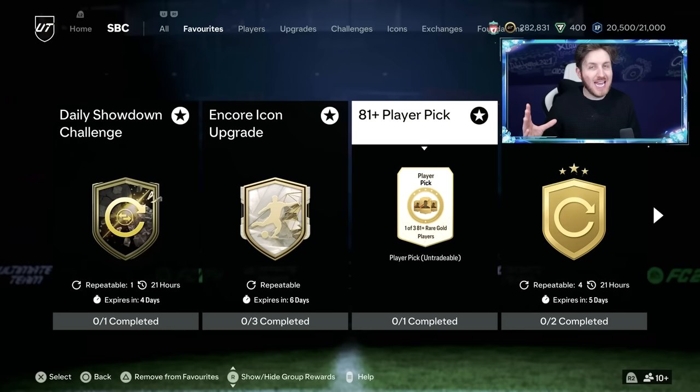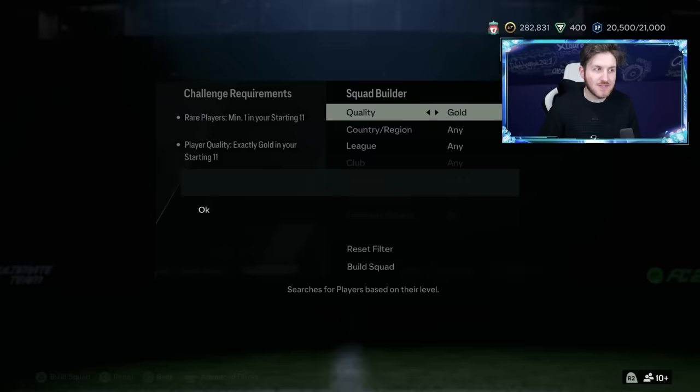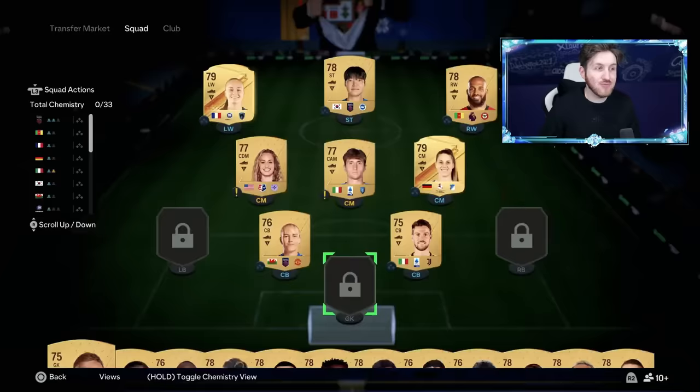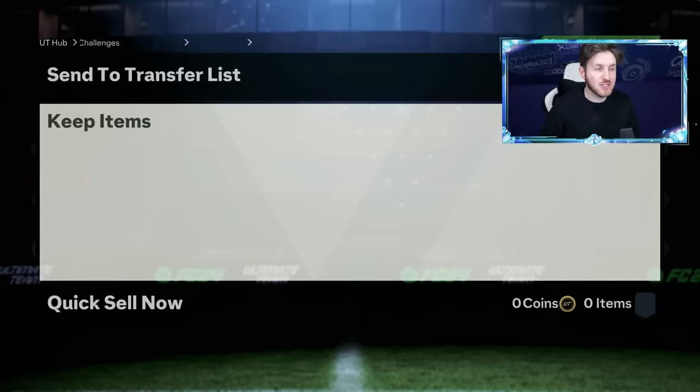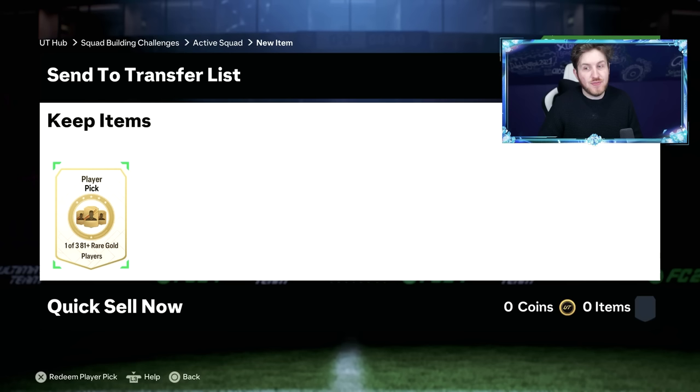What do you do first? Basically, any 75 to 81 gold players — make sure you're putting them into the 81 plus player pick. This is honestly one of the best ways of starting this grind. You can get really good fodder out of these player picks and build so many quickly. For example, if you get an 82 to 86 rated player, that player can go into the Icon Encore pack — the 83 rated squad. If you get an 84, they go into that one, and that saves you coins. That is where you need to begin.